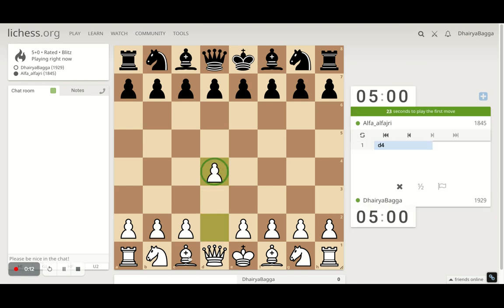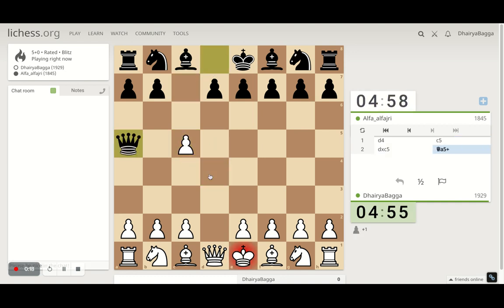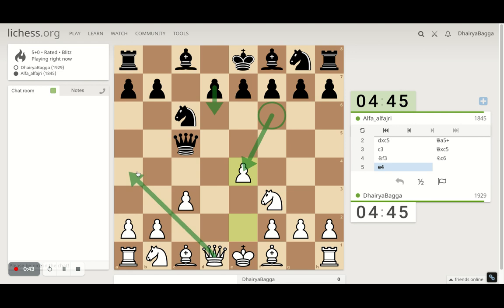I'll start with d4, trying to play the London System setup. Pawn forward, so I have to take here. Queen comes out, I block with the pawn. Opponent takes, I'll develop the knight first. Pawn forward is one move which can be played, which generally works if opponent has played a move like pawn forward from his side as well. Because if the knight is developed and takes, then I have queen check and then taking on the pawn, the knight eventually.